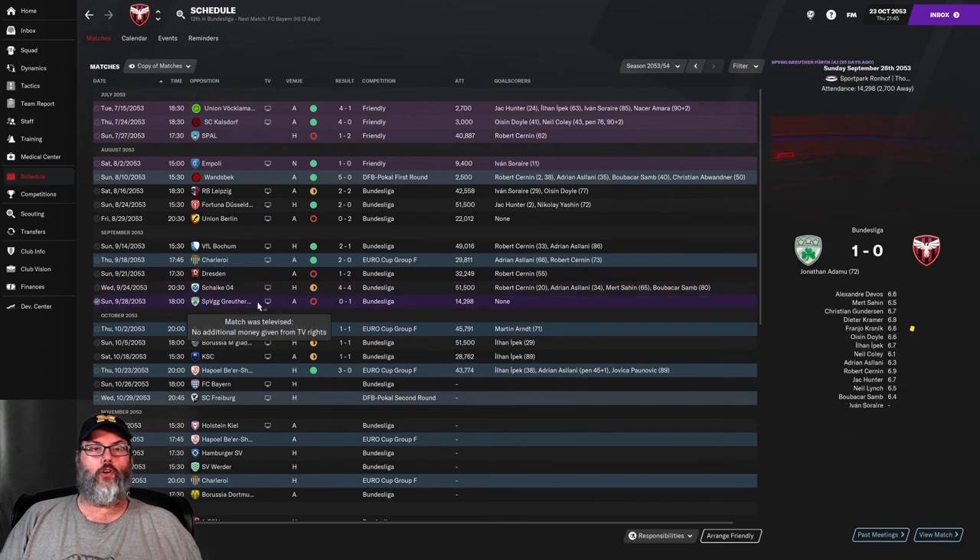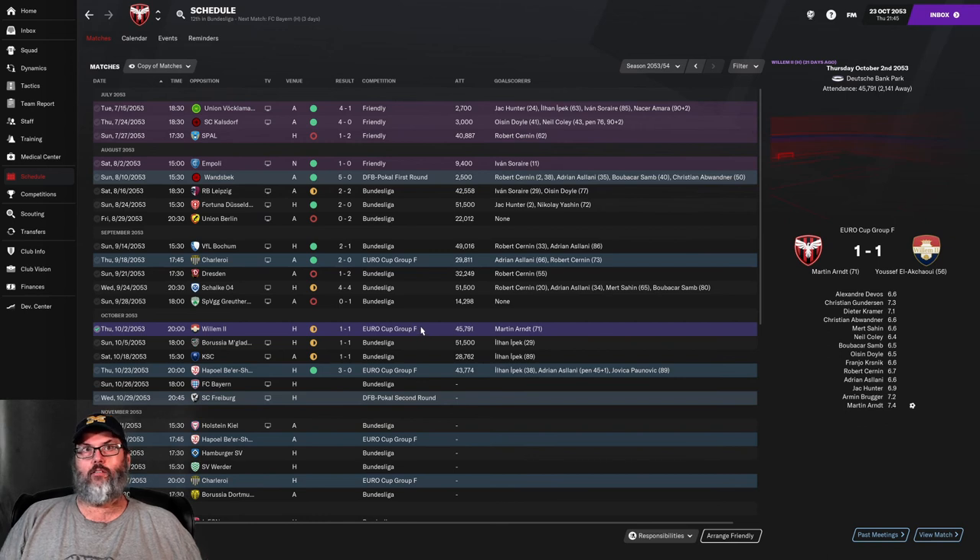Guther Firth, we lost 1-0 — they were top of the table at the time. Villam 2, we had a 1-1 draw. That was the last match of the first leg in the group stage, and we finished unbeaten. Today's match was the last of the games. So, unbeaten in group stage: 2 wins, 2 draws.